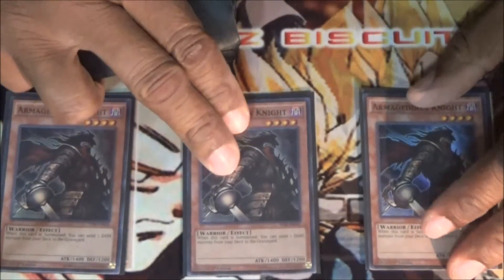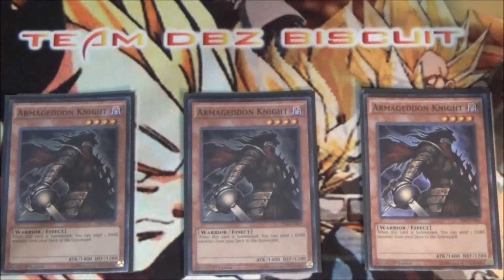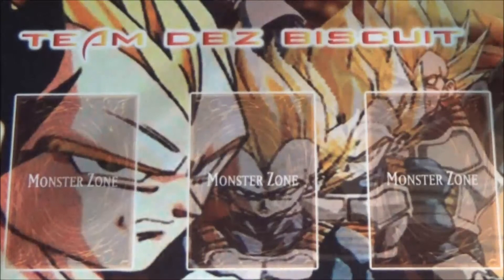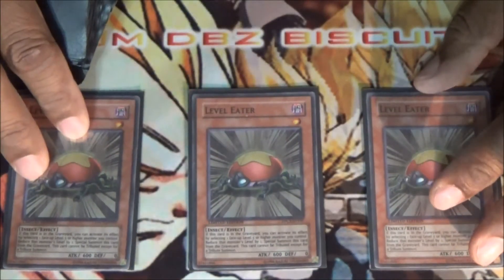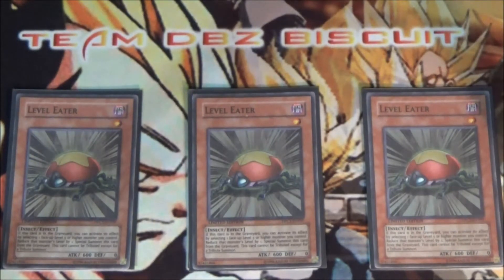We're running three Armageddon Knights — you want to be able to get that Level Eater into the graveyard as fast as possible to special summon your Blackwing Gofu first and normal summon this. We're running three Level Eater because Level Eater is just the most broken thing — just be able to keep eating levels for days.